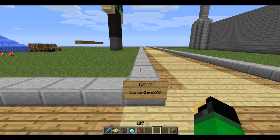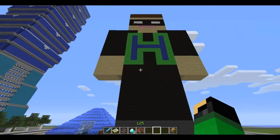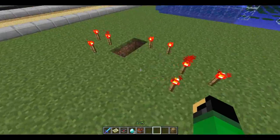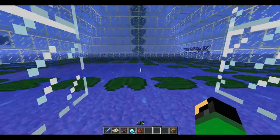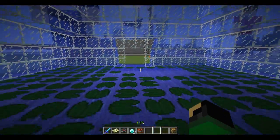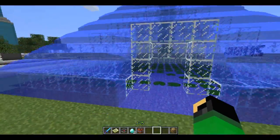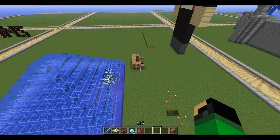Now we have the plot of Hiyo33. He did his skin — very superhero awesome-ish, I like it. Got a little place for enchanting, some random torches on the ground. Doesn't look like he quite got a chance to finish, but I like that idea — a little water haven. Cool stuff. On to the next plot.